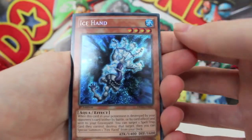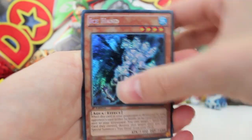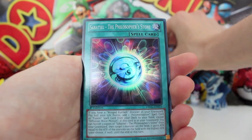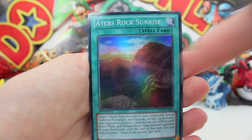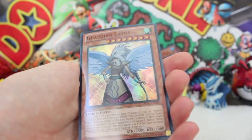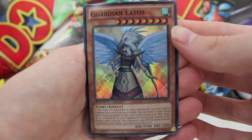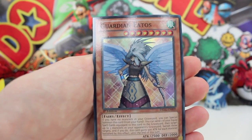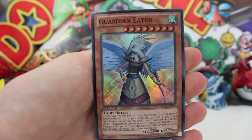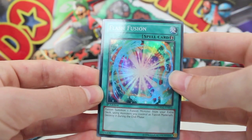And we've got a spell card — Train Connection. We've got two more booster packs but I don't think it can get any better than the pull we've already had. Opening pack two — did we get another Ice Hand? Two in a row. Then we've got a Philosopher's Stone spell card, a Heirs Rock Sunrise — that's in Australia — and then a Guardian Etos. Look at the attack on that: 2,500 attack, 2,000 defense, and look at how many attack stars it's got. Holy gee whiz. And then we've got a Flash Fusion spell card, so that was a mainly spell-filled booster pack.